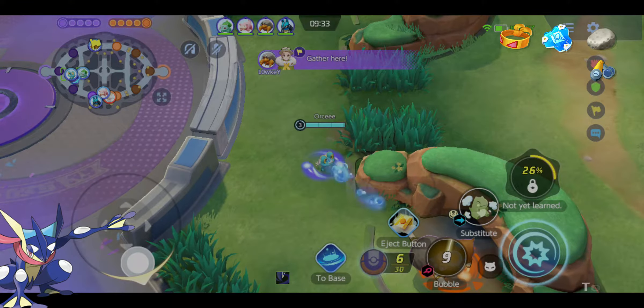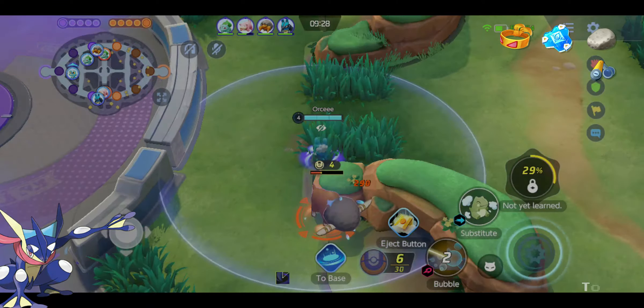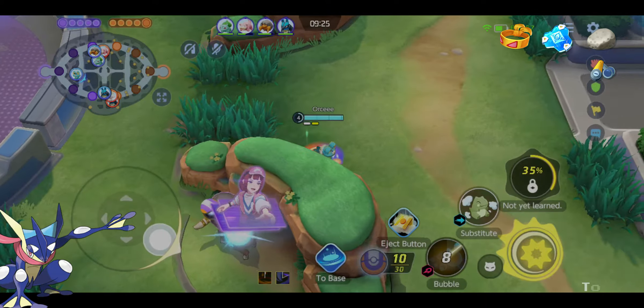Every time those Water Shurikens hit, you'll get an easy lifesteal. Imagine hitting all those shurikens and getting crits.